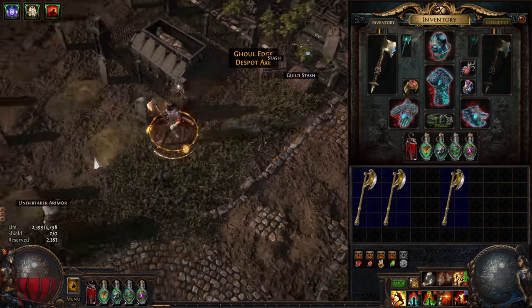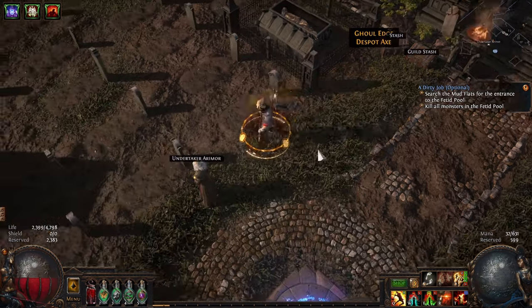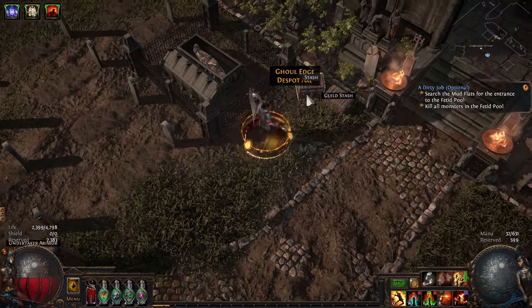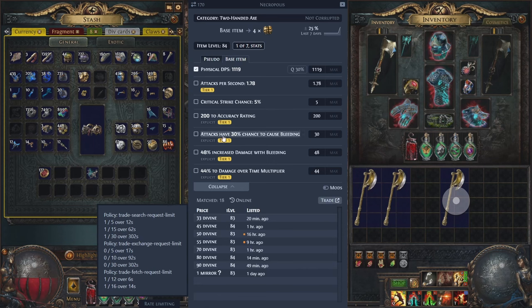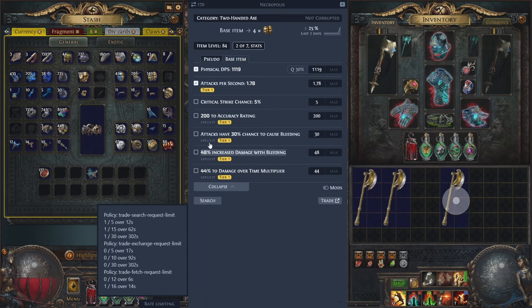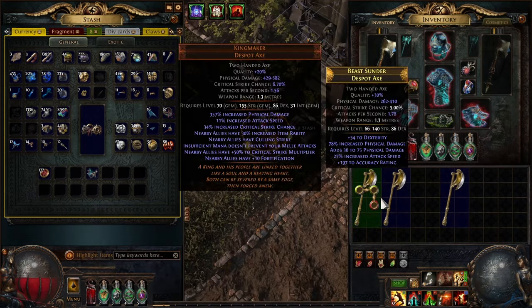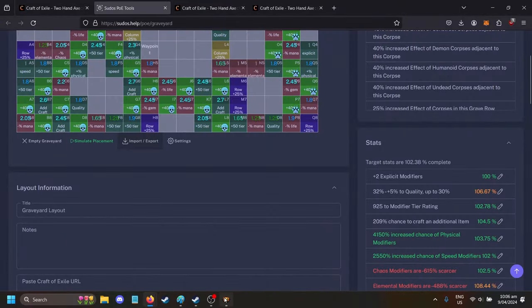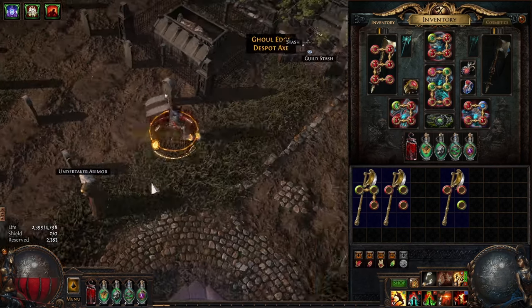Thanks for watching. I'm pretty new to Necropolis crafting — it's only been out nine days — but I did spend quite a while looking at this and working out what was best, and it worked for me. Let me see what this axe is worth — okay, 33 divine. So it is worth a bit. I'll catch you later, thanks for watching, and good luck on your crafts. Let me know if you hit something good.